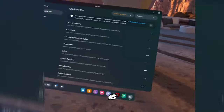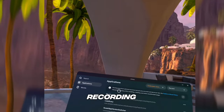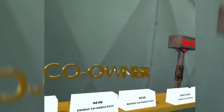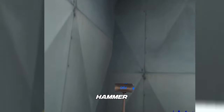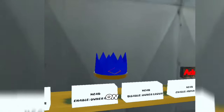Warning — the camera is very weird, so just be aware of that while I'm recording. Okay, so: co-owner crown, co-owner text, kick hammer, invisible kick hammer which is kind of buggy right now, death hammer.